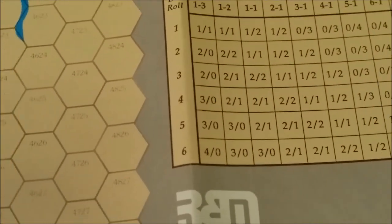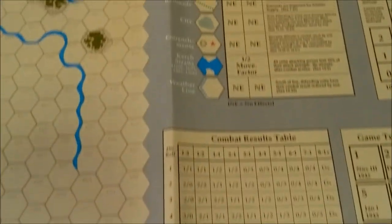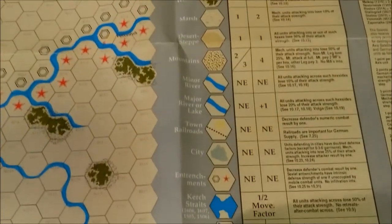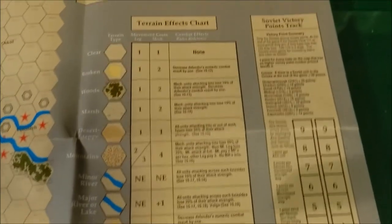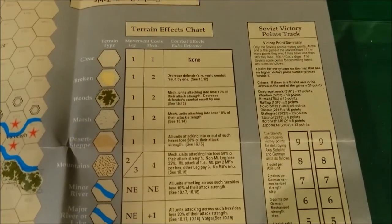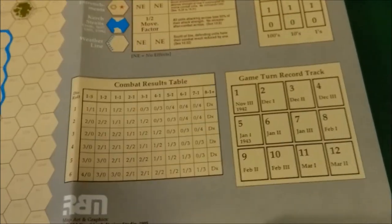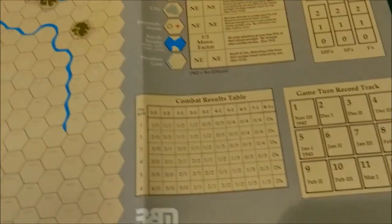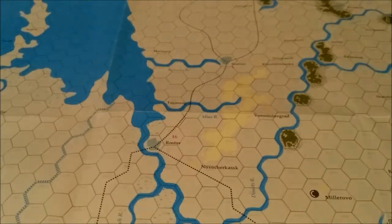The map also includes the combat results table, terrain effects chart, Soviet victory points track, and the game turn record track. And that is pretty much it for Fortress Stalingrad from S&T Issue 124. Haven't played the game yet — haven't owned it that long.